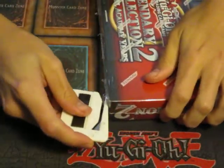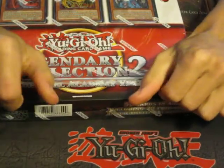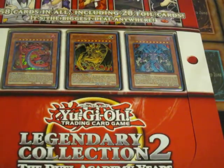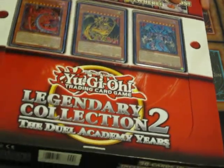Using an awesome letter opener because it gets opened just about everything, including letters and Legendary Collection 2. That's a lot of Konami sealing. First time opening one of these, let's see.